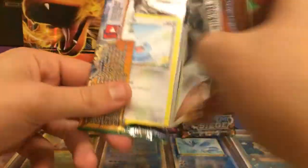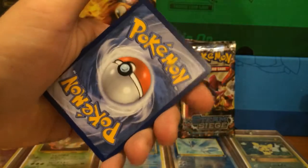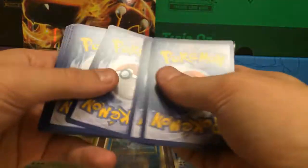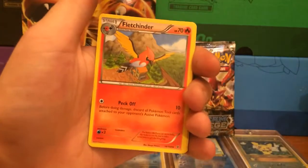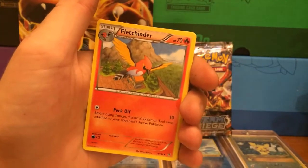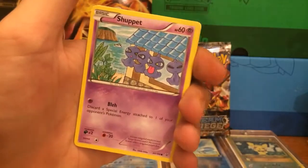I tried so hard guys - I was trying to get like one of those onesies, like Charmander or Pikachu. My buddy Just a Pokemon Legend actually has the Charmander onesie, and I am super jealous. That's right - if you're watching, I'm jealous. But that is alright though, I'll definitely find one. And then we can do a pack battle, both wearing our Charmander onesies, which will just be awesome.